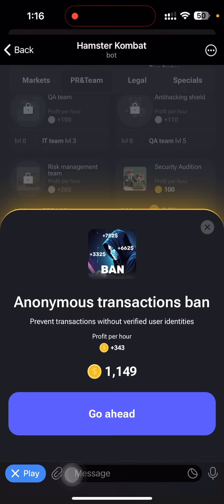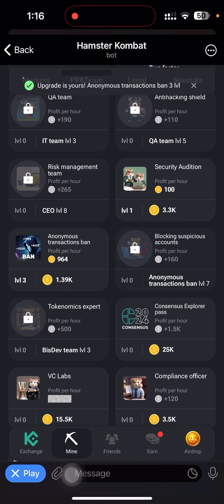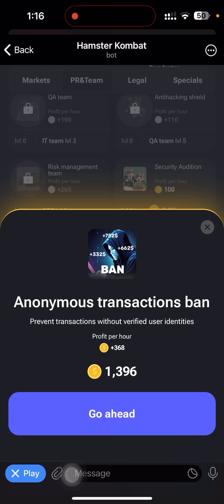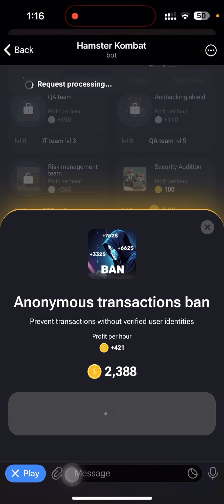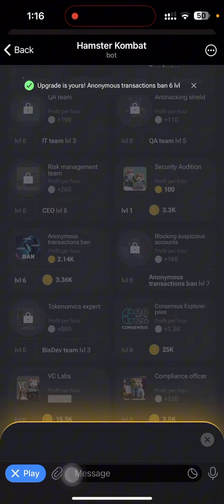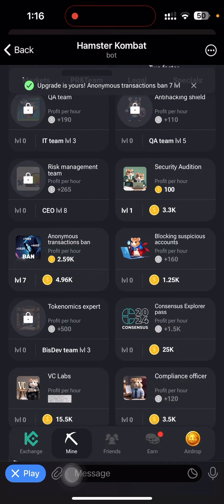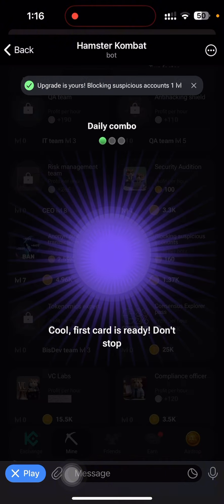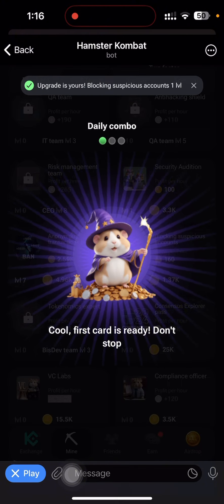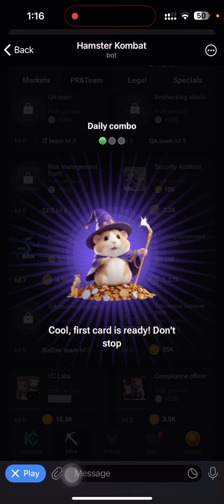If you have already unlocked Anonymous Transaction Ban to Level 7, you can go ahead and pick Block Suspicious Account directly. I'm going ahead and upgrading now — Level 2, Level 3, Level 4, Level 5, Level 6, and Level 7. Block Suspicious Account is now unlocked. I'm going to pick that as my first card for today.